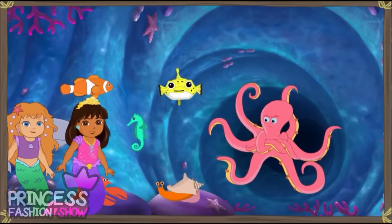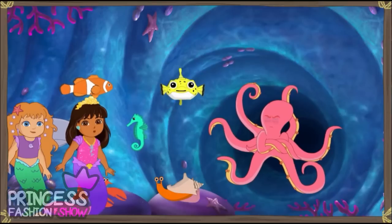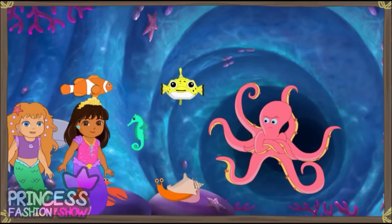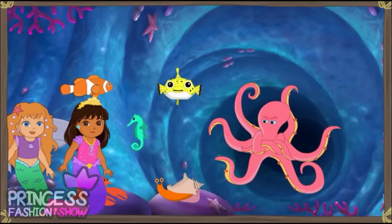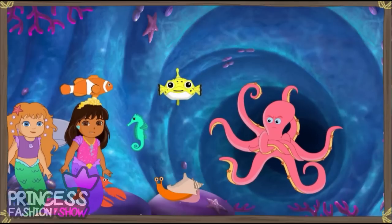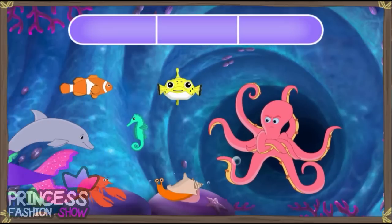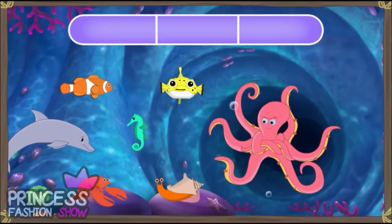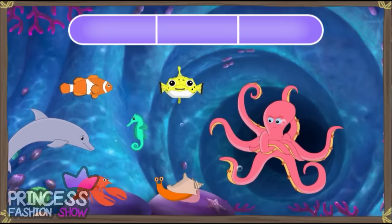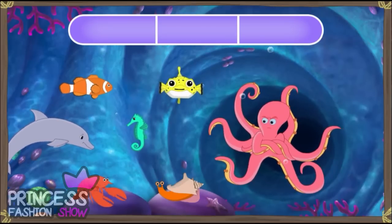Uh-oh, an octopus guard. It's going to be hard to get past all those arms. Dora, the octopus guard loves to dance. When he dances, he moves his arms, and then we can swim past. Our sea creature friends can help us make a song to get the octopus guard dancing. Each sea creature makes its own special sound. Click the sea creatures to complete the pattern and play the song. Let's get that octopus guard dancing!